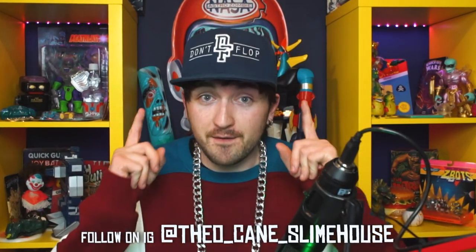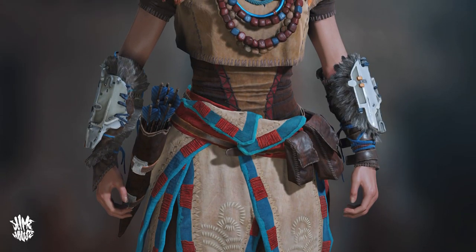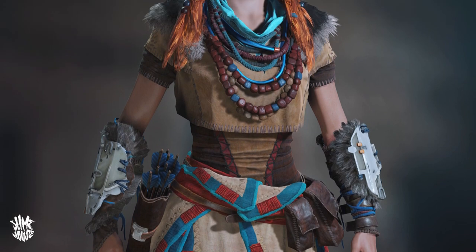Welcome to Slimehouse TV. I'm Theo Kane, and today I'm going to be switching things up a little bit and trying something different. I'm going to be doing an episode that's just all about drawing. I've never done an episode like this before, so for this very first one I'm going to be drawing a character from a game I've been playing a lot recently — Aloy from Horizon Zero Dawn.